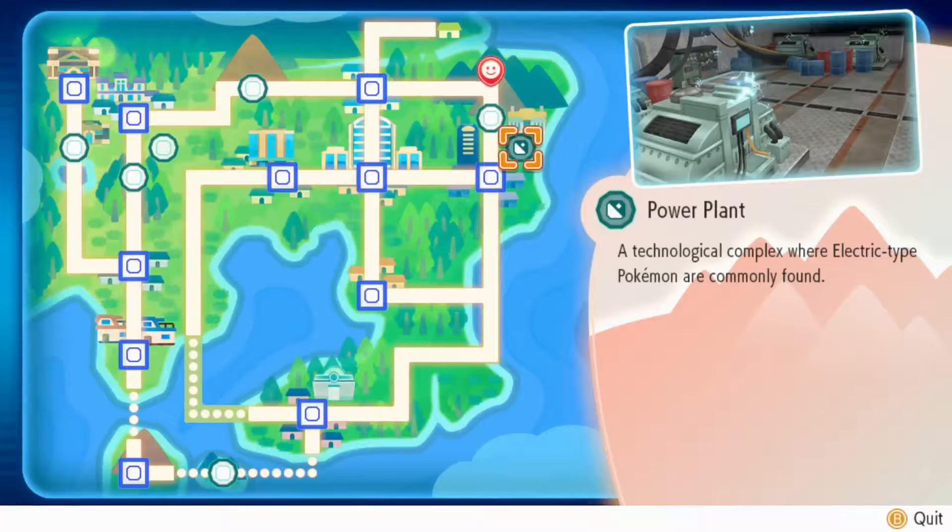Hey guys! Dratini can only be caught here on Route 10, in the water of the power plant, that is before the Rock Tunnel.